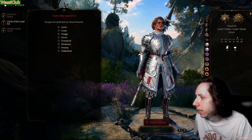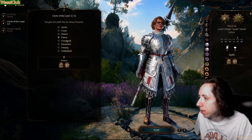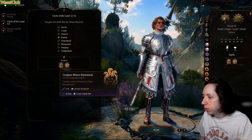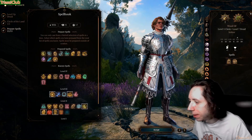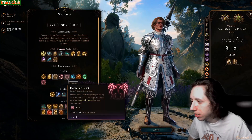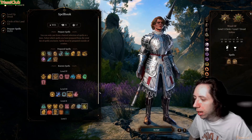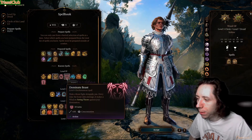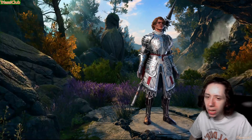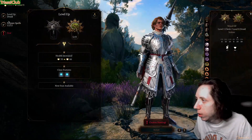Another Circle of the Land at level eight — and we finally get Conjure Minor Elemental, which is really good, plus Grasping Vine which is another summon. You definitely want to grab Forest here. Anything you can summon, summon it. Conjure Woodland Beings as well — you're going to be a summoner. Dominate Beast might break sanctuary since it could count as harmful, but test it out.